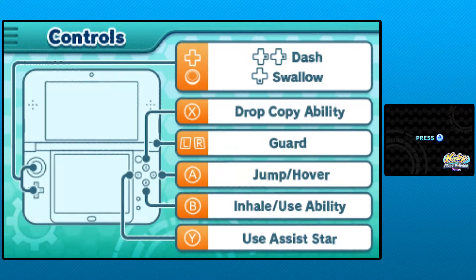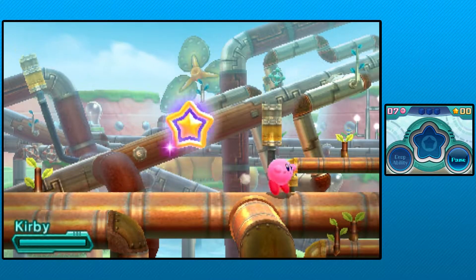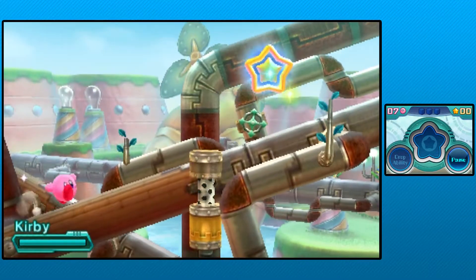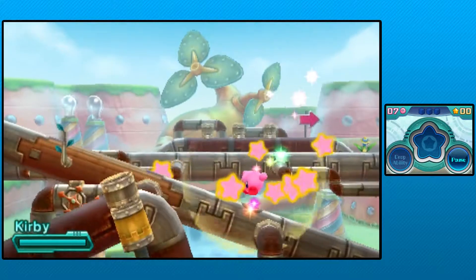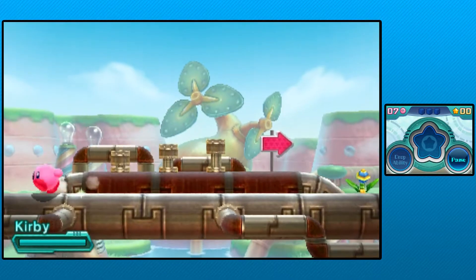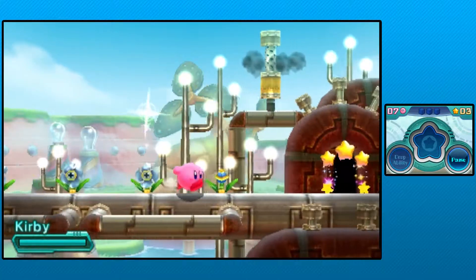I believe Triple Deluxe did a similar thing to the stickers in this game, but they were like little keychains or something. I like the added collectibles, I just hope they're not random drops, because random drops kinda suck - Smash Bros has taught me that. By the way, I still have one piece of Mii Fighter headgear to get in Smash 3DS, I still have not beaten that game.